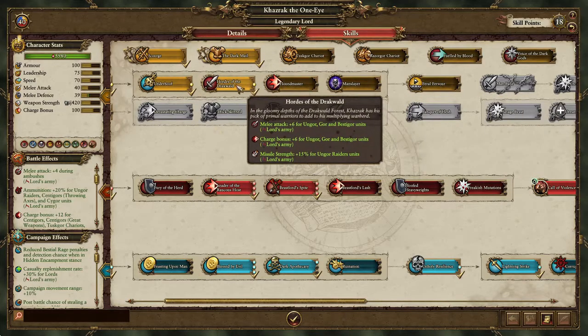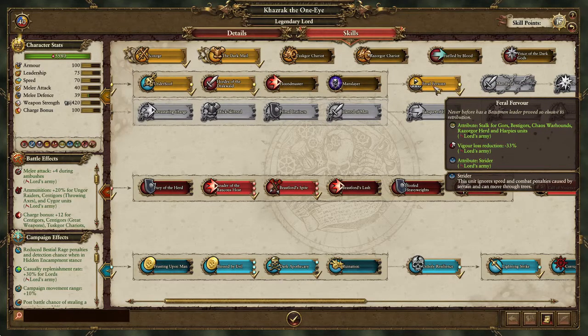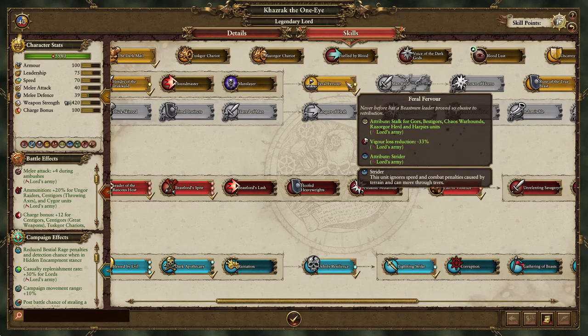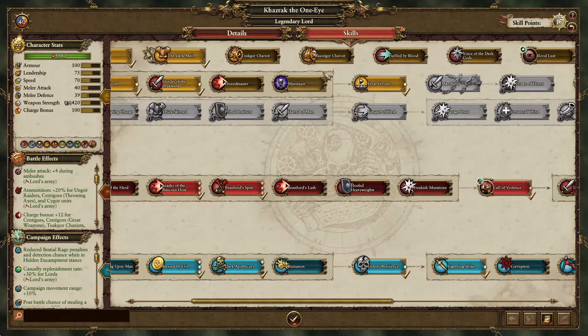You can grab Manslayer or Hordes of Darkwild. Actually thinking about it, probably go On'Gores — the Massive Strength will help you a lot more. Then grab this which will give stock for Gores, Beasts of Gores, Chaos Hounds, and Harpies, but that's not what you're getting it for. You're getting it for the Vigor Loss Reduction and Strider for the whole army. If you have Strider, that will be applied to Razor Gore Chariots, which then makes them allowed to go through trees a lot faster.